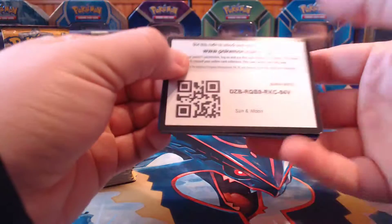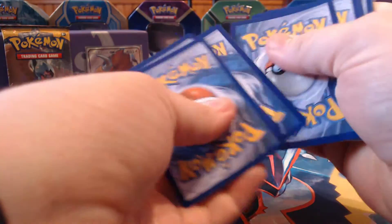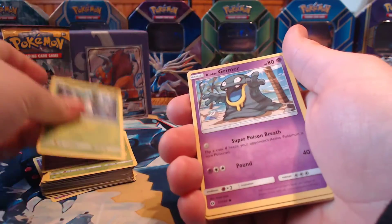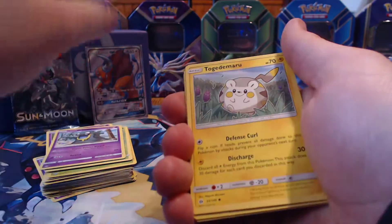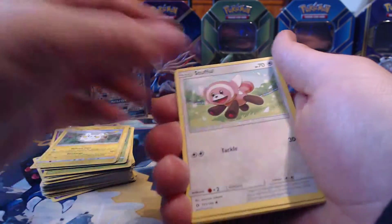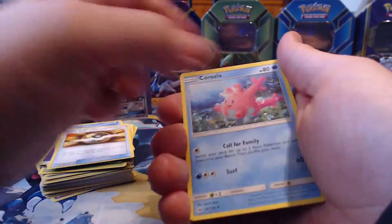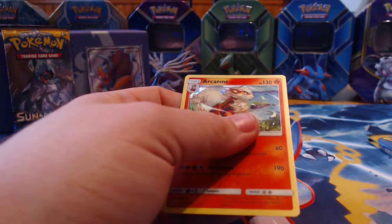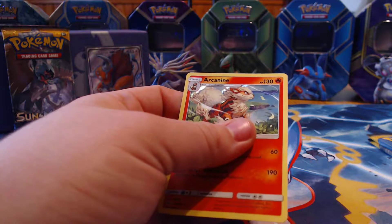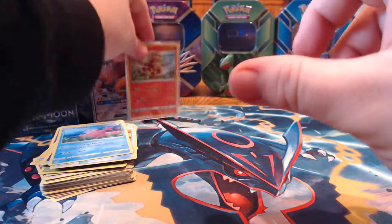You guys can have this code. Cosmog, Fomantis, Alolan Grimer — I love how they include Alolan forms now — Togedemaru, Stufful, Psychic Energy, Pelipper, Ultra Ball, Corsola, a reverse Energy Switch, and then a holographic Arcanine. I love it.